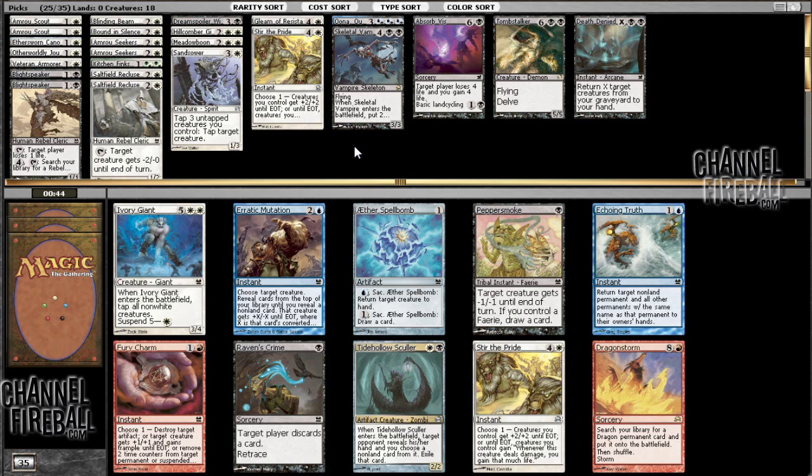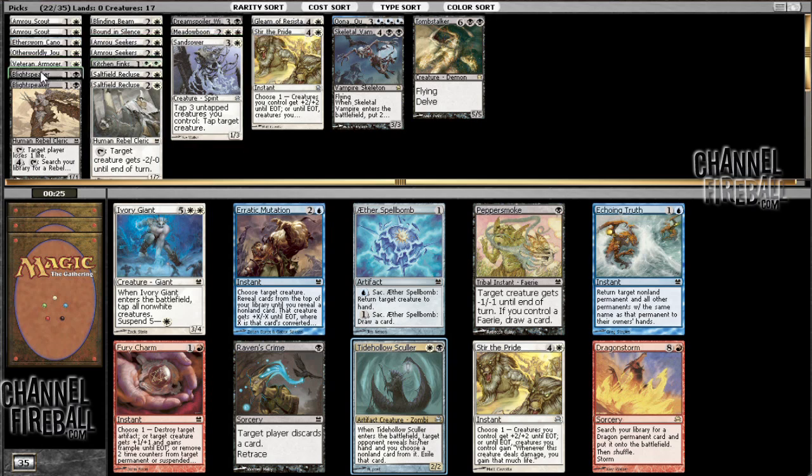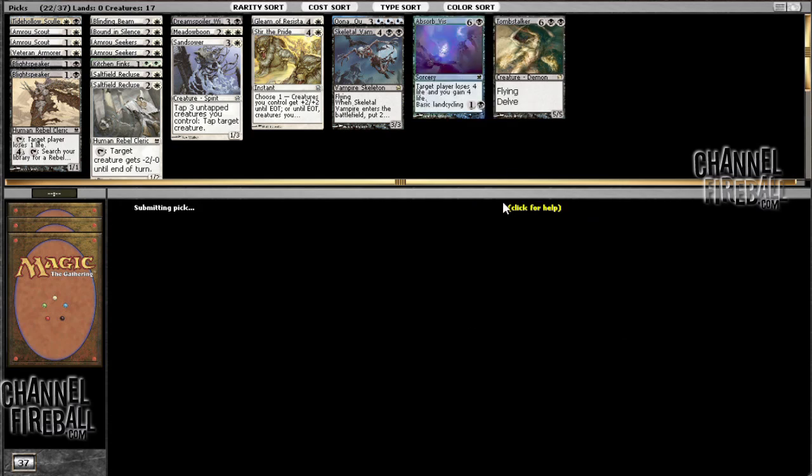Here I have an option between Stir the Pride and Tidehollow Scholar. I'm gonna take the Scholar because I have a Mana Tithe and Stir the Pride — I mean, my deck does have a very large number of creatures and not many spells. So, 16 creatures, not that many — either way, Tidehollow Scholar really is as good as advertised. That card is just wonderful; it's basically a 2/2 that they have to kill.